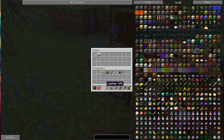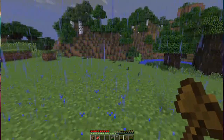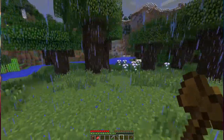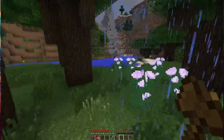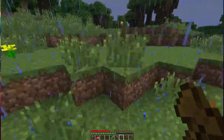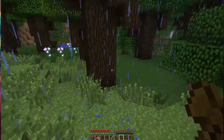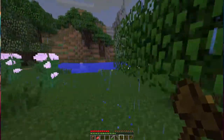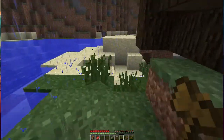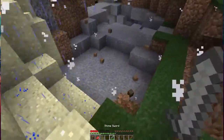I can see lots of caves but it's because the chunks aren't loading. We can just split up and look for caves, then share coordinates if one of us finds one. There's one right next to spawn. I'm almost out of food. Oh, there's a creeper — there's a cave here.